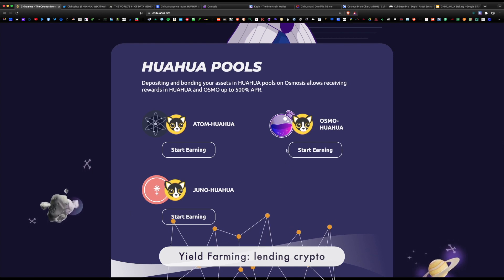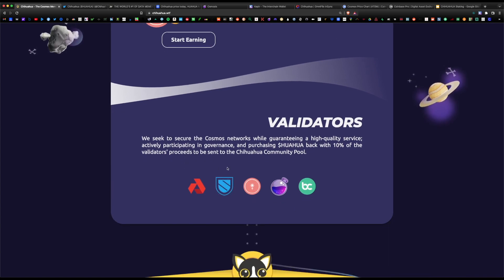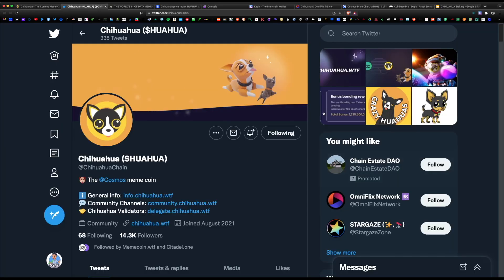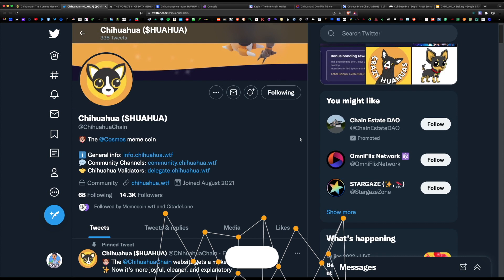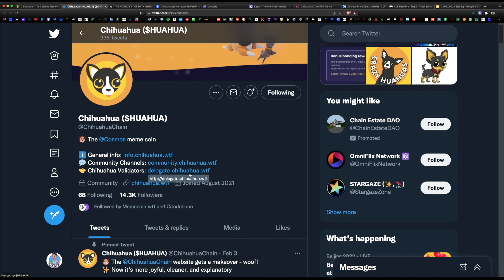You're also able to yield farm the Chihuahua token with other pairs within Osmosis, and here are some of the recommended validators for delegating when you're ready to begin staking. Currently there are more than 14,000 members on Twitter, approximately 3,000 users on Telegram, over 1,500 on Discord, and roughly 1,000 members on Reddit. The main area you'll find all the information regarding the Chihuahua token is on their Twitter page, along with general info, community channels, and how to delegate and stake.